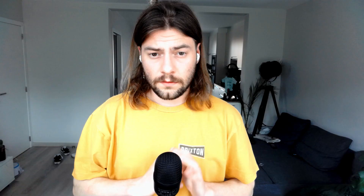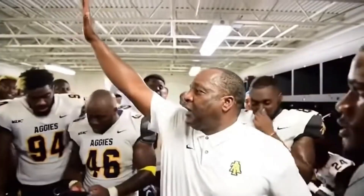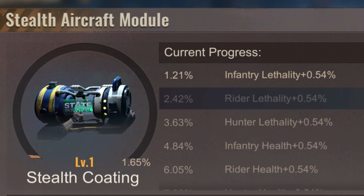And if you have no clue what the Stealth Module is, then I guess you still have a full bank account. Basically, it is extra upgrades for your helicopter once you have reached level 100 on all nodes.